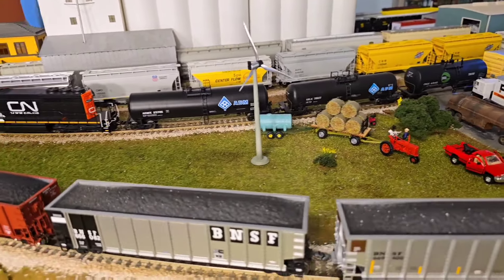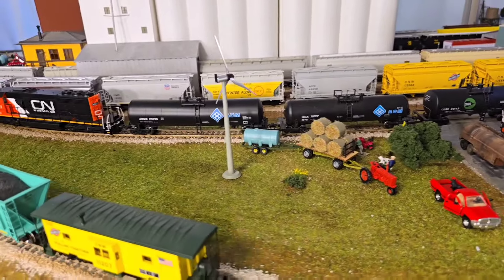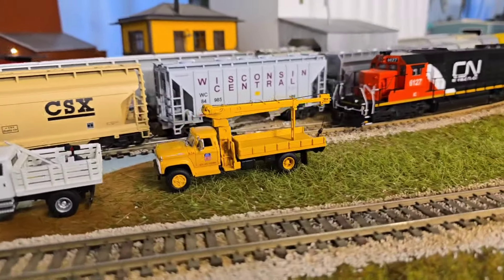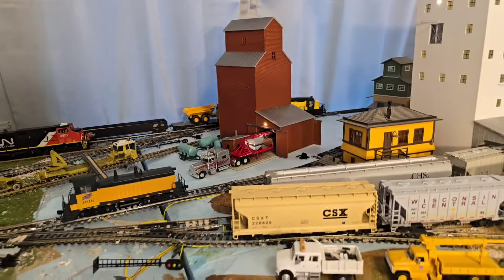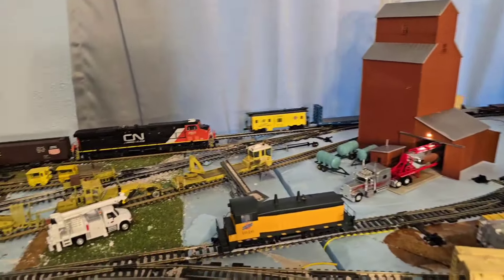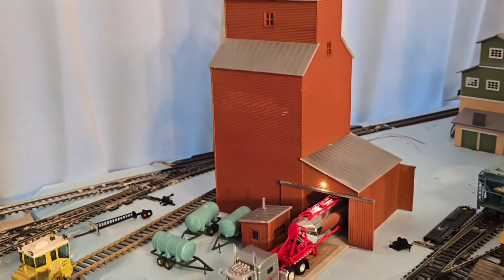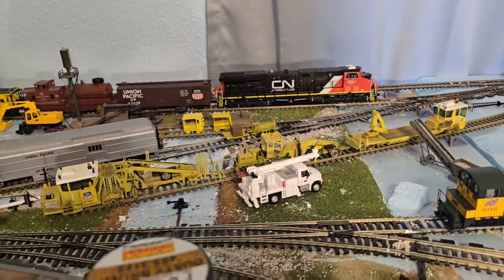I kind of like the way that looks. The tractor and the hay bales are just pre-bought. The tank right there is part of a Walther's kit. A couple new additions — we have some new farm trucks over there, and the new UP classic crane truck right there. I thought that looked too neat to pass up. If you guys remember, here's the 3D printed maintenance-of-way equipment, sitting right here on the grain elevator track, which is the smaller elevator. It also has lights in it, which is neat. That's another kit that I put together.